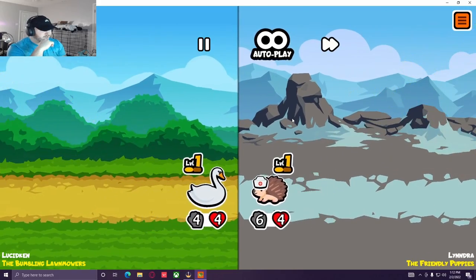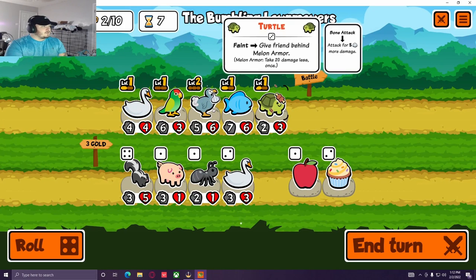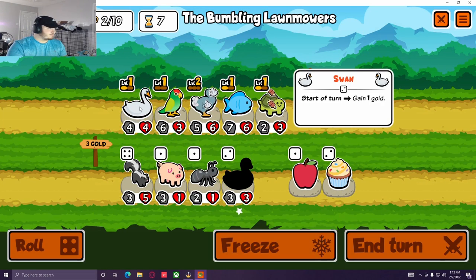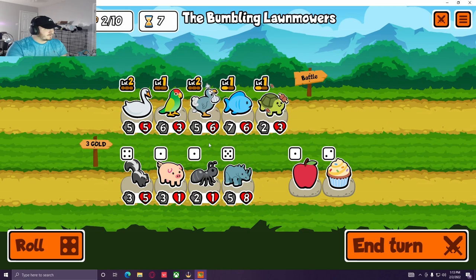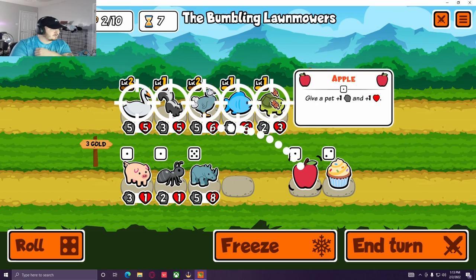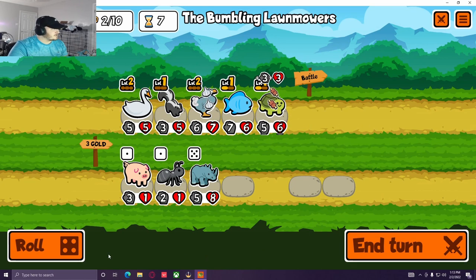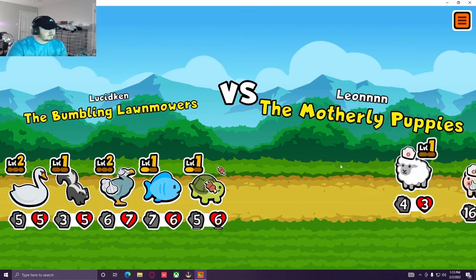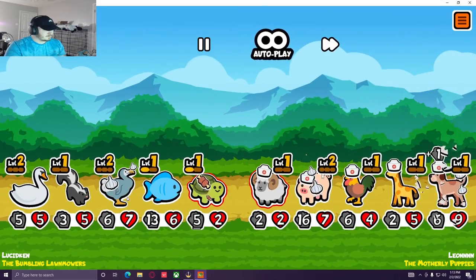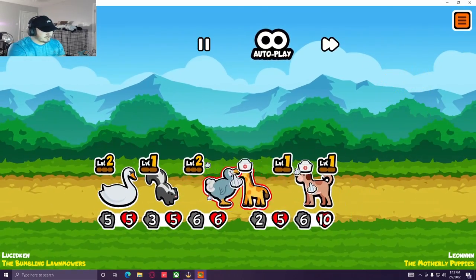Let's give the dodo some buffs. We'd love to see a penguin — penguin would be a nice buff for the whole team. We kind of run through this team. Level two swan probably. I think we get rid of this parrot actually for a skunk, because skunks are broken. Cupcakes are temporary, but I think in this instance we might want to cupcake the turtle to give it extra stats, maybe kill a stronger unit up front.